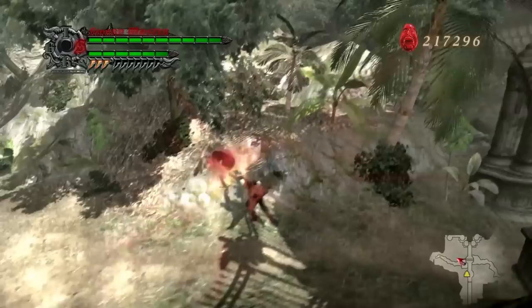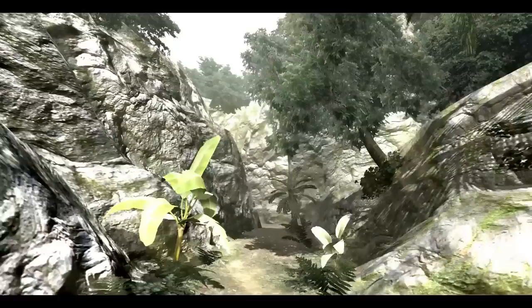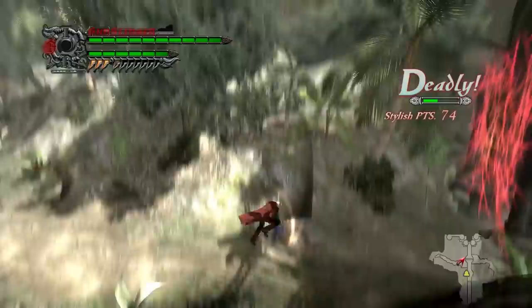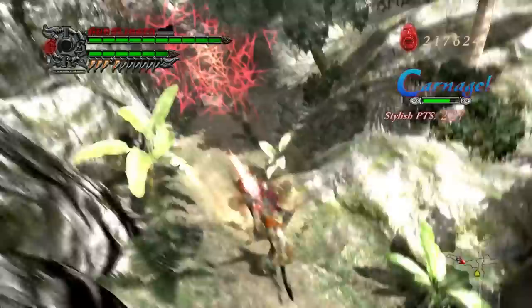What I do have a lot to say about is something hidden deep under the surface in DMC4. I believe this also existed in 3. It possibly is a glitch that turned into a feature here — that is the mechanic of distortion, which is activating your Devil Trigger on the hit-stop frames of a move. That's the screen freeze that you see whenever you land an attack.